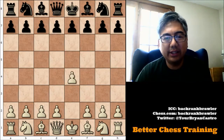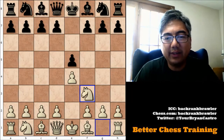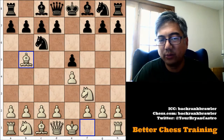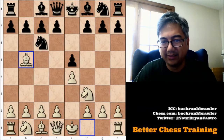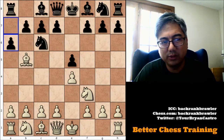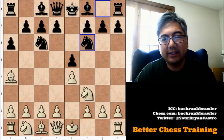It starts out with E4 — Caruana has the white pieces — E5, Knight to F3, Knight to C6, and Bishop to B5. We have the Ruy Lopez. I'm not going to go too much into the theory; there are a ton of different lines that can happen from here, but A6 is the most popular, Bishop to A4, Knight to F6, and then white castles.